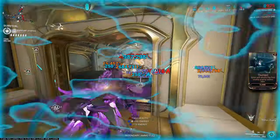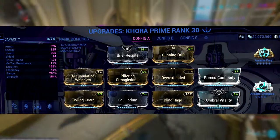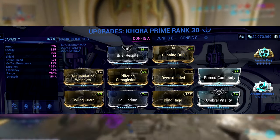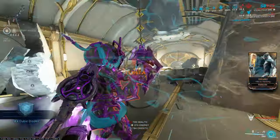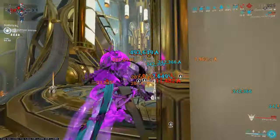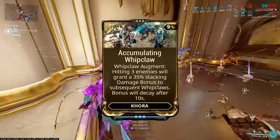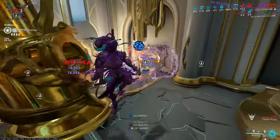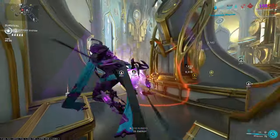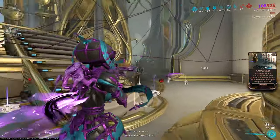Now for the Korra frame build. We use Brief Respite and Rolling Guard — Brief Respite and shield gating is the best way to survive with Korra. We are also using the Accumulating Whipclaw augment: hitting 3 enemies grants a flat 35% stacking damage bonus, which cannot be changed by power strength, but you can stack it up to 12 times and more before the 10-second decay. Incredibly good.